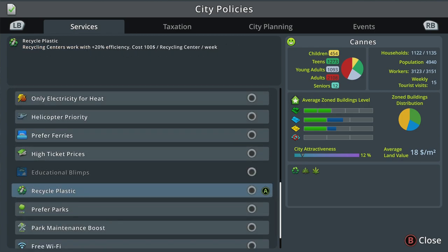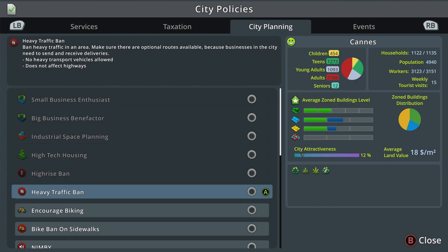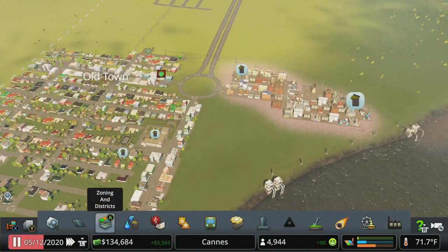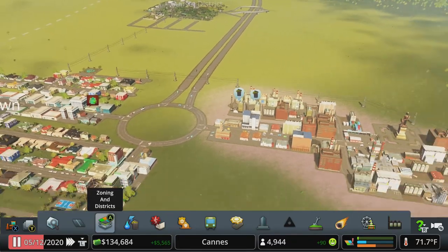We've unlocked Recycled Plastic — I think that's actually the next milestone — which makes recycling centers work at plus 20 percent efficiency. It has an associated cost but the more efficient they are, the fewer plants you need and the less upkeep you pay, so it's generally a good return in the long run. Under City Planning, there's Heavy Traffic Ban, which you need to be very careful with — definitely apply that as a district-specific policy rather than city-wide, because banning heavy traffic city-wide means all your industry goes out of business since trucks can't deliver or export goods.